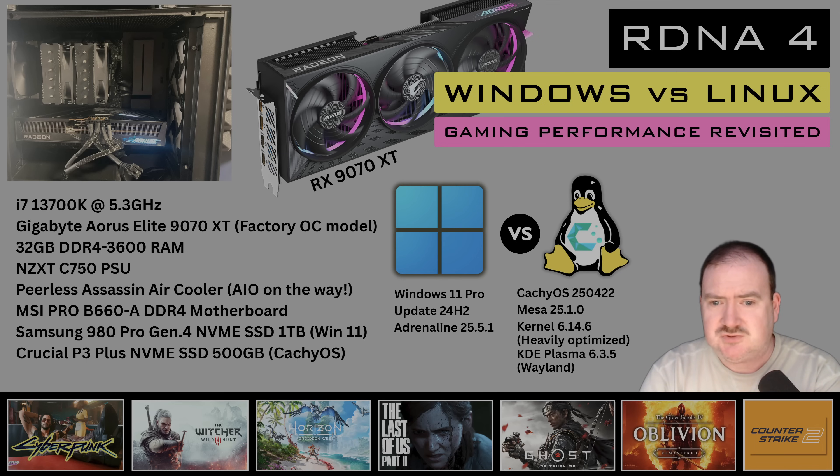On the Linux side, we have CacheOS 250422 updated to the latest MESA 25.1.0 open source drivers for AMD. Kernel 6.14.6 is the very latest stable kernel release. CacheOS does a lot of optimization in terms of CPU scheduling and all kinds of stuff like that, which should in theory be good for gaming — though it doesn't always make a difference. And KDE Plasma 6.3.5 using the Wayland compositor.